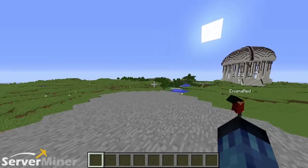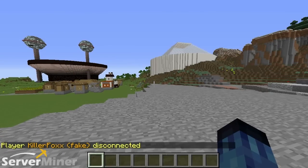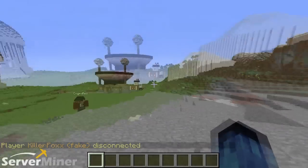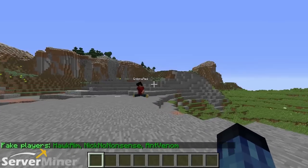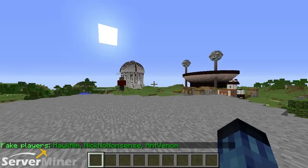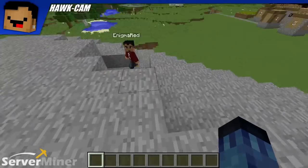The next command is the opposite of the last — this one is /fpo leave. Basically the same thing as /fpo join, but this time it's them disconnecting. It comes up as a message as if they were really here. And then there's /fpo list, which brings up all of the players that are currently fake on the server, so you can see who's fake and who's not.